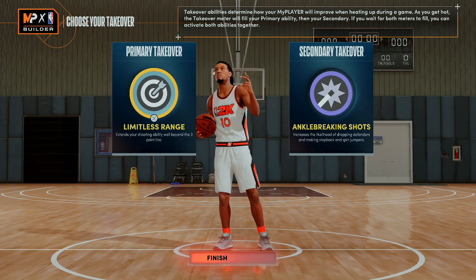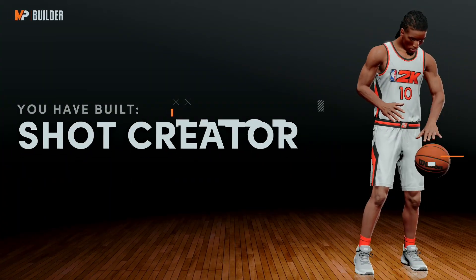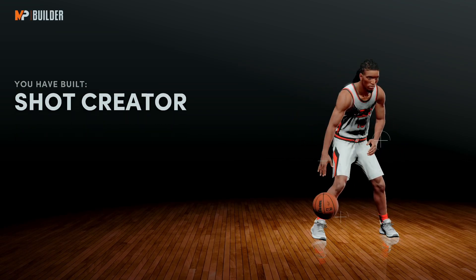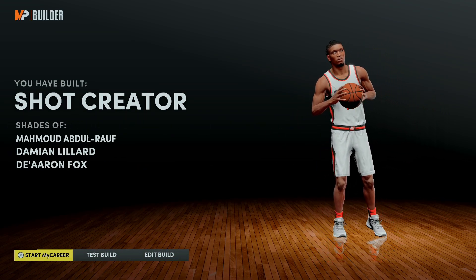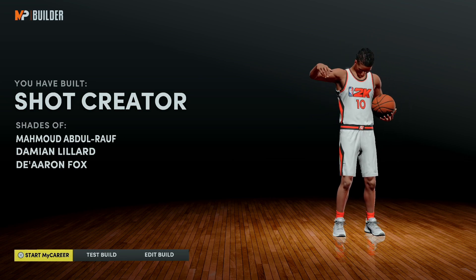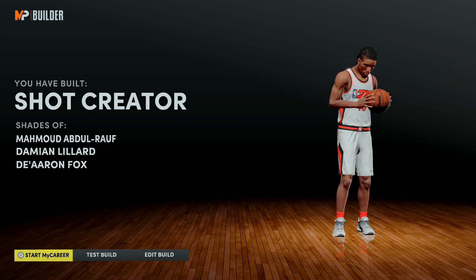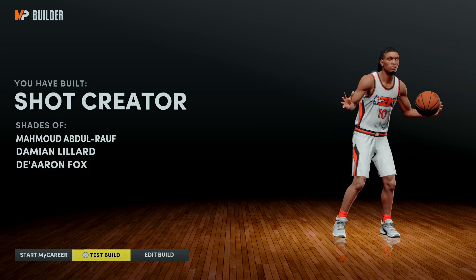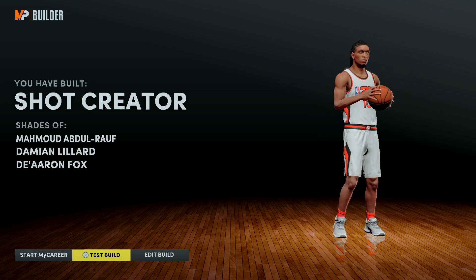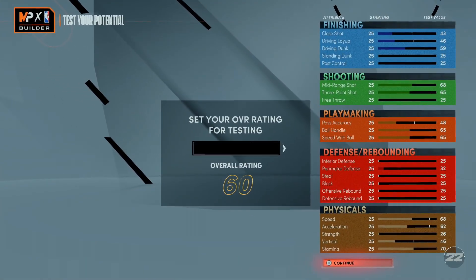I chose limitless range and ankle breaking shots for my takeover — that's what I want to do. My build is complete. They are calling me a Shot Creator. The reason I got that name is because my mid-range is the highest attribute at 97. A shot creator basically means finessing in the mid-range area — that's what they call this build. I like it. This is gonna be my first next-gen build, and we'll have a bunch more next-gen builds coming.